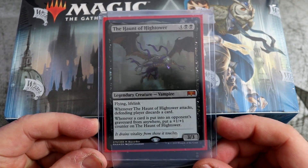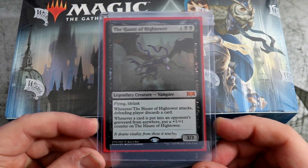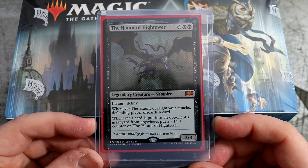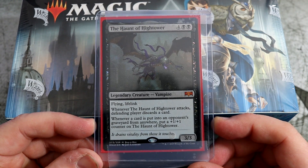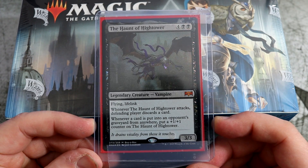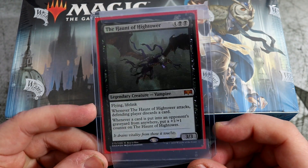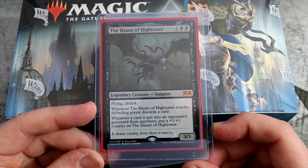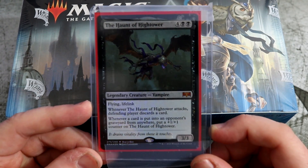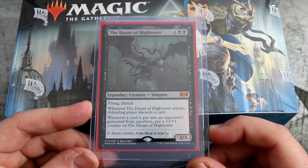You get a nice little promo when you buy it from the stores. You get the Halt of Hightower. This looks pretty cool, probably going to use it as a commander. The stats are only 3-3 but it does cost six, so it's quite highly costed, but it's got flying lifelink. Whenever it attacks, the defending player discards a card, which is pretty sweet. Whenever a card's put into an opponent's graveyard from anywhere, you put a 1-1 counter on it. So if you can give mass discard to all your opponents, this could get really big. Give it some protection and it's going to be a huge flying lifelink commander for you.